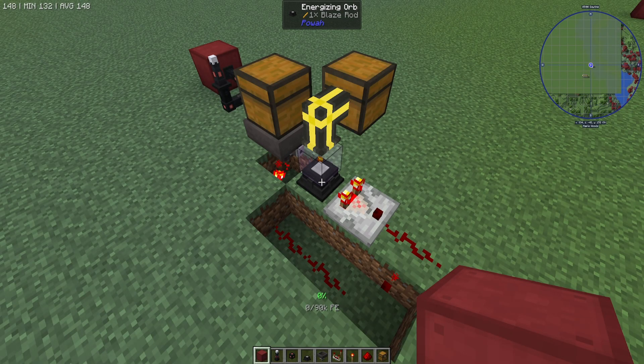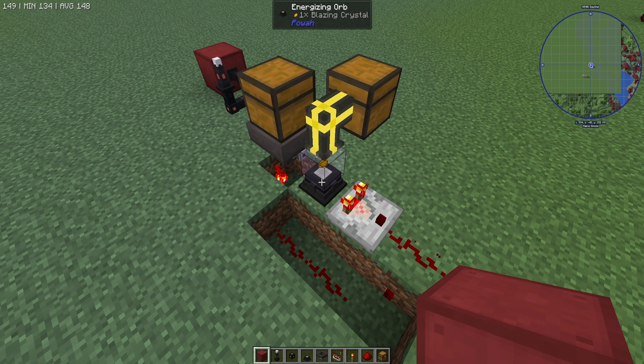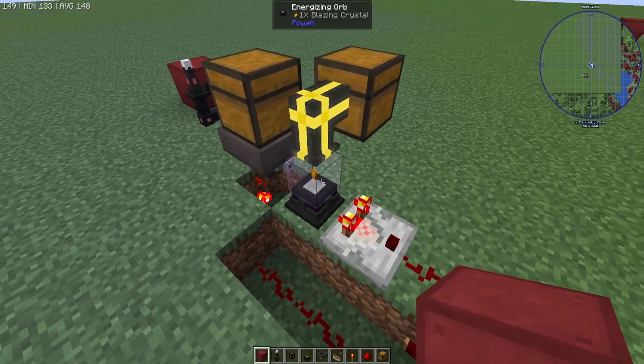Hello, I'm Chris and today we're going to be talking about automating energizing orbs for one-item recipes. In this case, blaze rods into blazing crystals, although any recipe that requires just one item will do the trick.